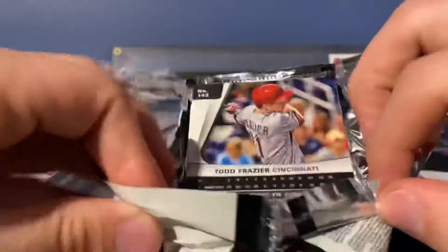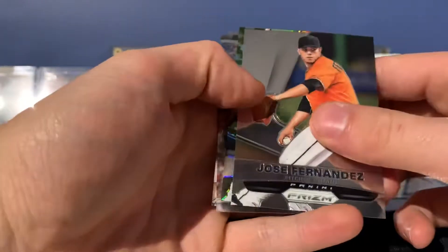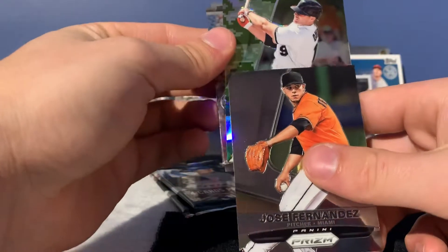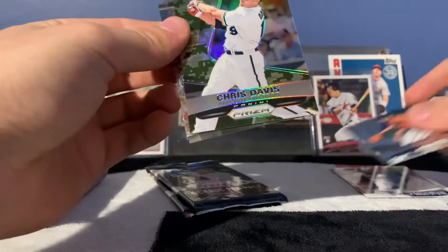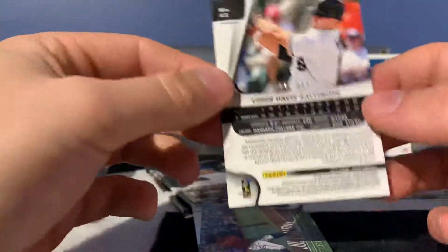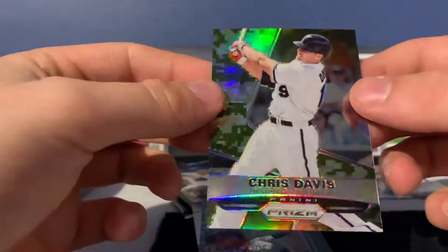I've actually gotten a couple of decent color prisms out of these regular packs before — I actually got a Carlos Santana purple numbered to 99 out of these. I wonder if you can actually get some autos out of these; I mean, I know they're retail, but it'd definitely be cool. It's a camo — Chris Davis camo prism! Chris Davis used to be an absolute killer, he used to mash the ball, though he can't hit for average now. Numbered to 199 — not bad.